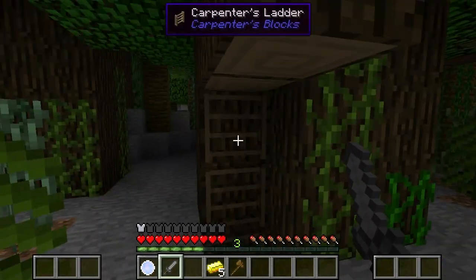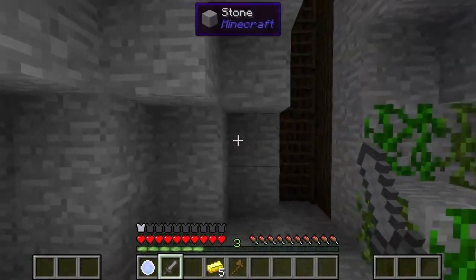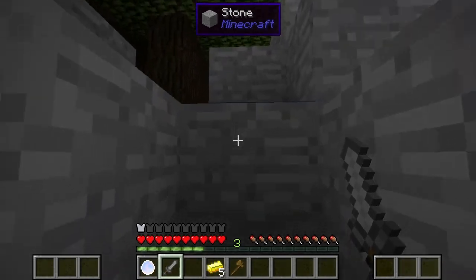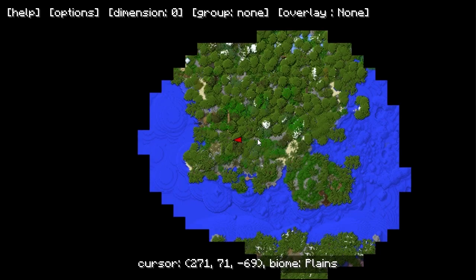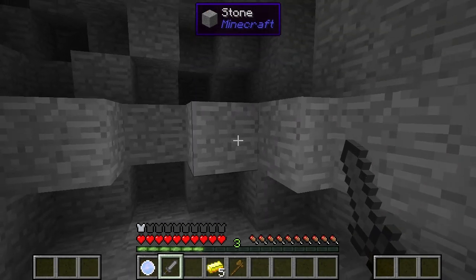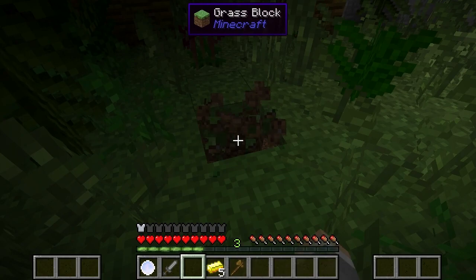Oh, a ladder! That's a cool looking ladder. I can keep going down but I really just want to go that direction and see what I saw on the map. That looks like steps. One thing I've got to say for sure is watch your step. Should be right over there, whatever it is. Oh, look at that corner block — a carpenter's block. By the way, is this survival adventure? It would appear that it's survival. Good — that makes it more fun.